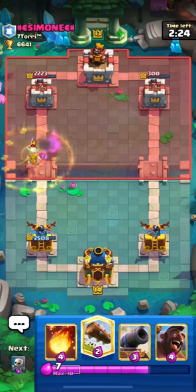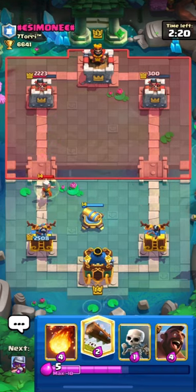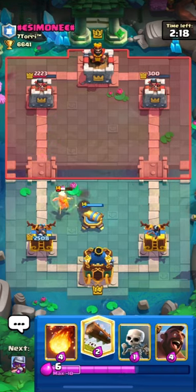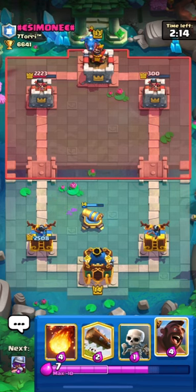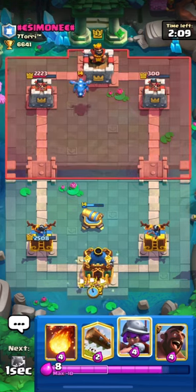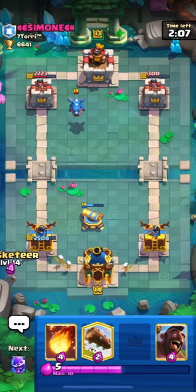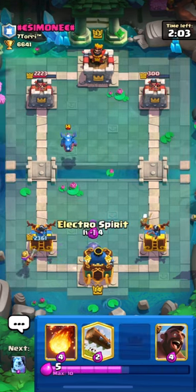Musketeer is also locked on to his left side tower. He placed his Battle Healer to stop this, and I think this is an Elixir Golem deck. We are in a very good situation right now and we have got a very good early lead. He placed his Electro Dragon from the back and I think we have to stop this dragon.